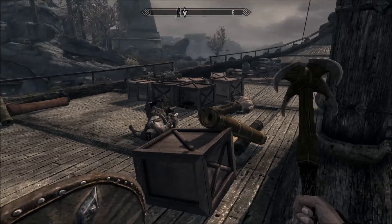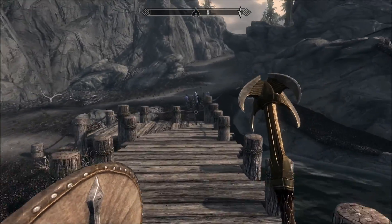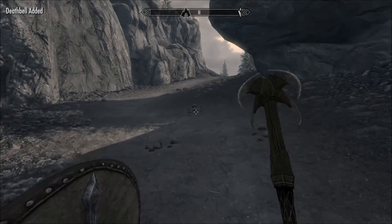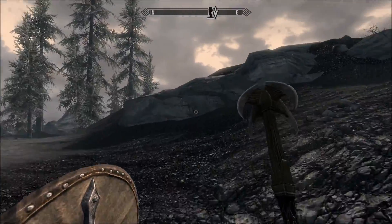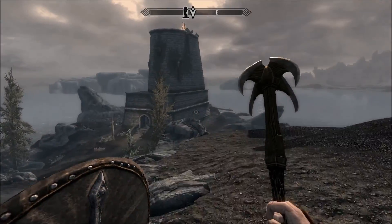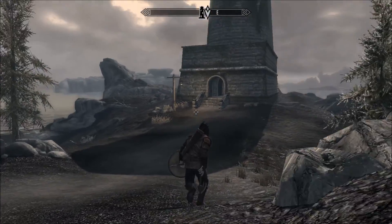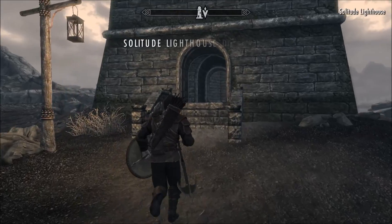That was a quick load — I like that. Take some of this deathbell. Now we're heading on over to the lighthouse. How do you sprint? I don't even remember. It's not double tap W like Minecraft, definitely not that. Let's put our weapon away — we don't need to intimidate anyone at a lighthouse.